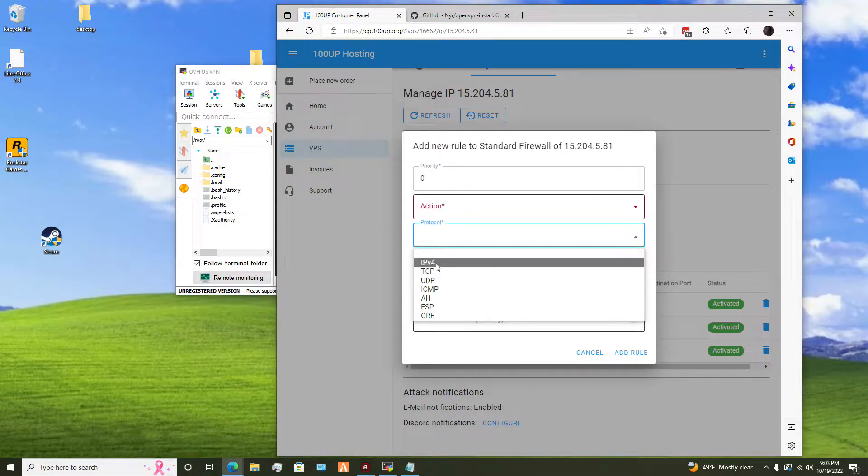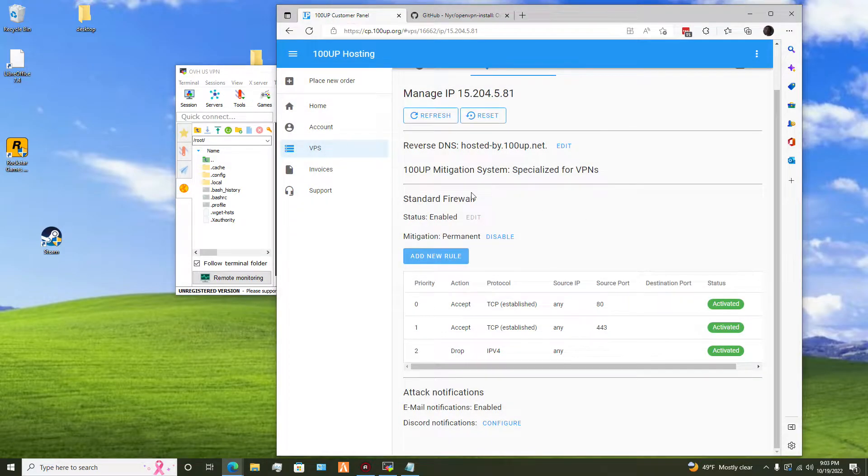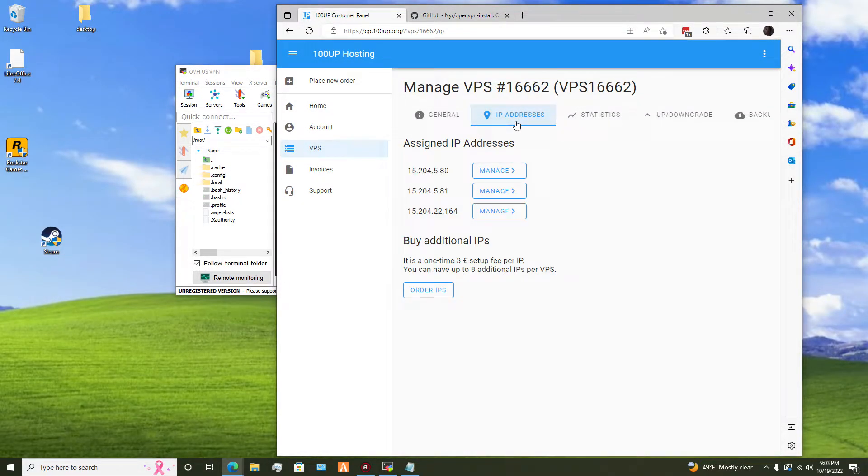It has the accept options, has all this — source, all the other jazz. So now that we have our firewall set up, we're going to have to move to installing your VPN.